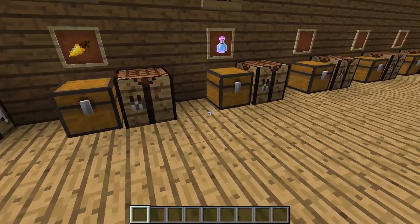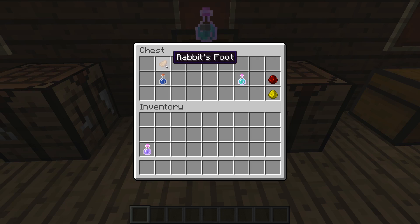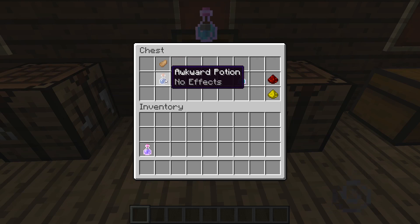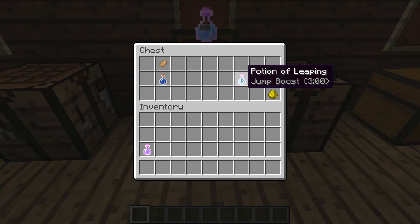Moving on, our last one for today — this is our potion of leaping. You need a rabbit's foot and an awkward potion, and those will create a potion of leaping. If you mix it with redstone, it will last eight minutes instead of three minutes. And if you mix it with glowstone, it will let you jump higher.